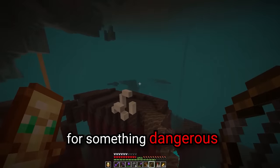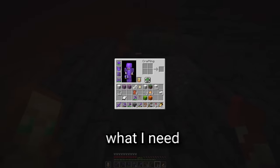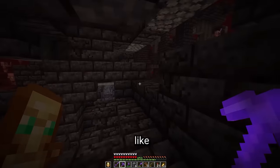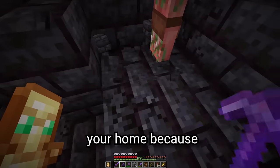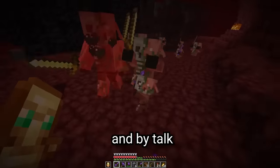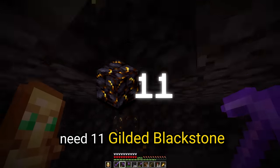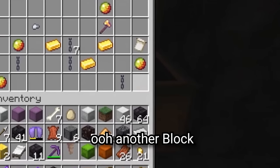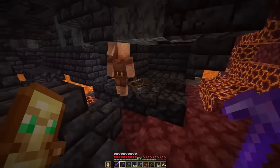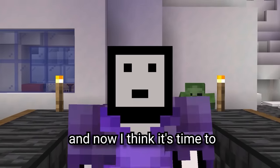Now it's time for something dangerous — we need all of the bastion blocks. I don't really know exactly what I need, so I'm just going to get everything. Our first block of gold as well — we only need 1,357 more. I'm just destroying your home because AI told me to build a blue tiger on a different planet. We just need 11 gilded blackstone, and then I think we've got everything from here. 1,356 to go.